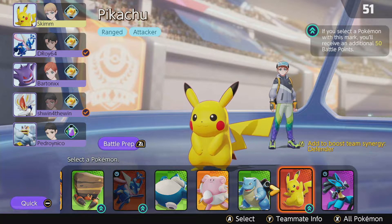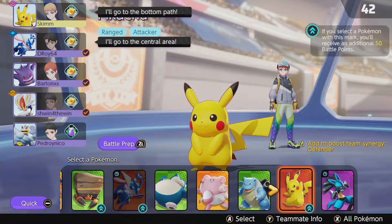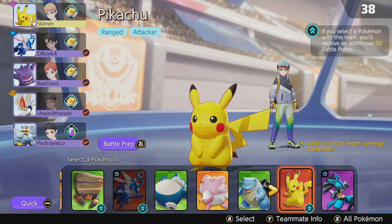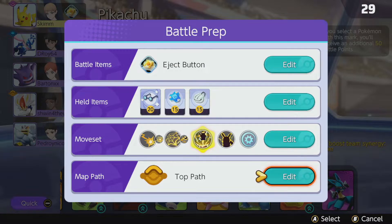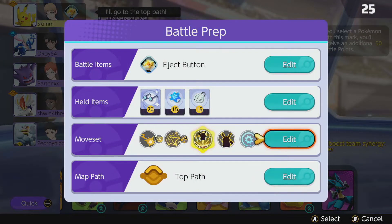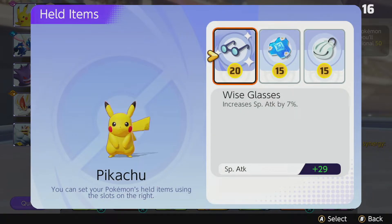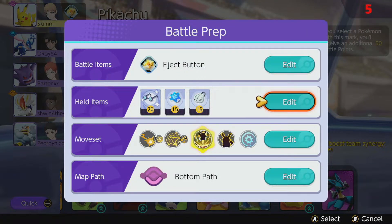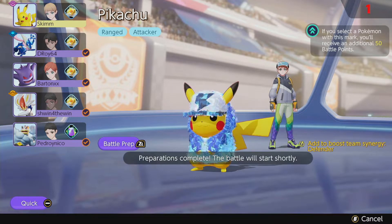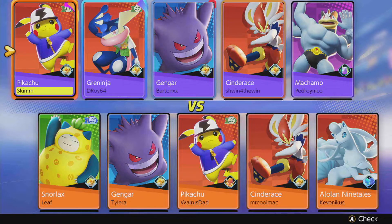Now we're picking up Pikachu in an actual match. Pikachu is an attacker, and with Cinderace going top — another attacker — I'd like to split and go bottom. I'm bringing Wise Glasses for extra special attack, Buddy Barrier for health, and Shell Bell since I don't have Special Attack Specs leveled up — a level 15 Shell Bell beats a level 1 Specs. Let's grab a cosmetic item and we're ready to play.